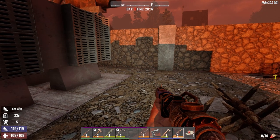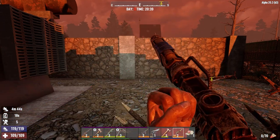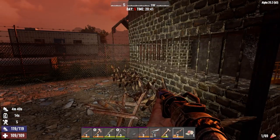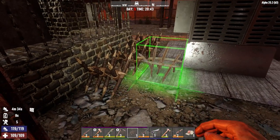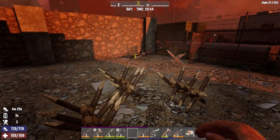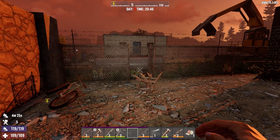Check out the reload time on this crossbow — I have put it on my hot bar but it takes so long to load that I don't think I'll get more than one shot off if I use it. One more set of spikes — just put them there, they're coming from that direction. Yeah, I'm fairly confident we've got this.